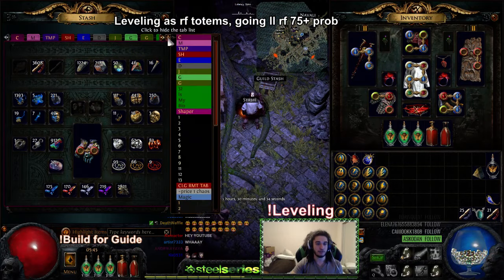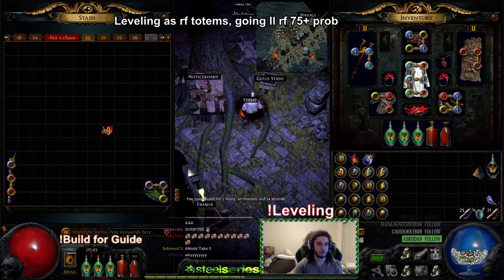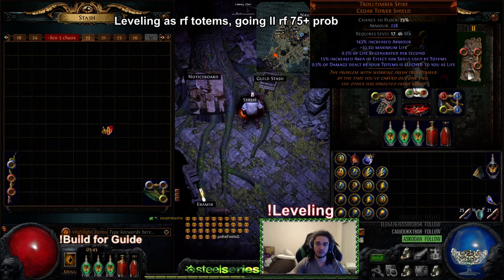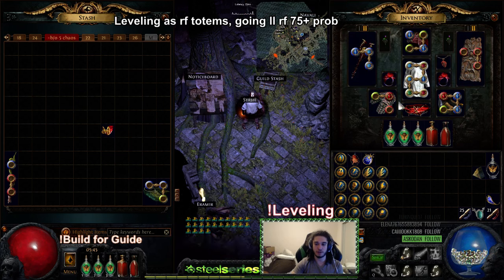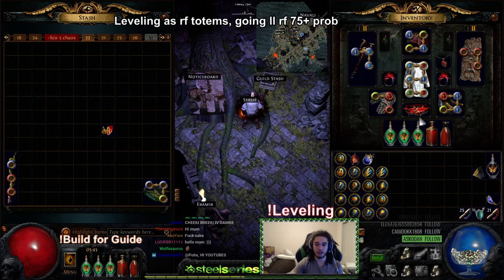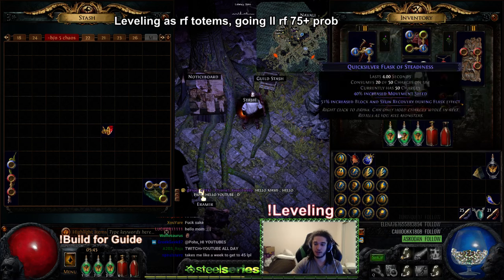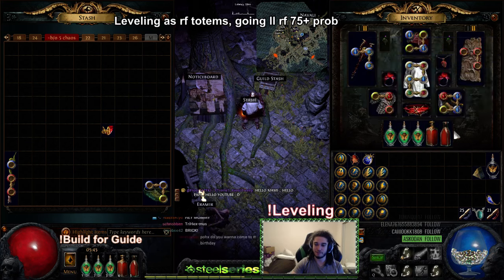I'm using all of the leveling gear that I showed you guys in the previous video. I've got my Gold Rim, my double Moku's, my Negamus, a Troll Timber as a Dark Seer, and some random crafted gloves. Seven League Steps, which can be swapped for Wanderlust, Belt of the Deceiver, and my flask setup — I'm running three white quicksilvers, just kidding. Actually this is a remove freeze flask because without it you'll die to Shaper, plus two bubbling flasks.